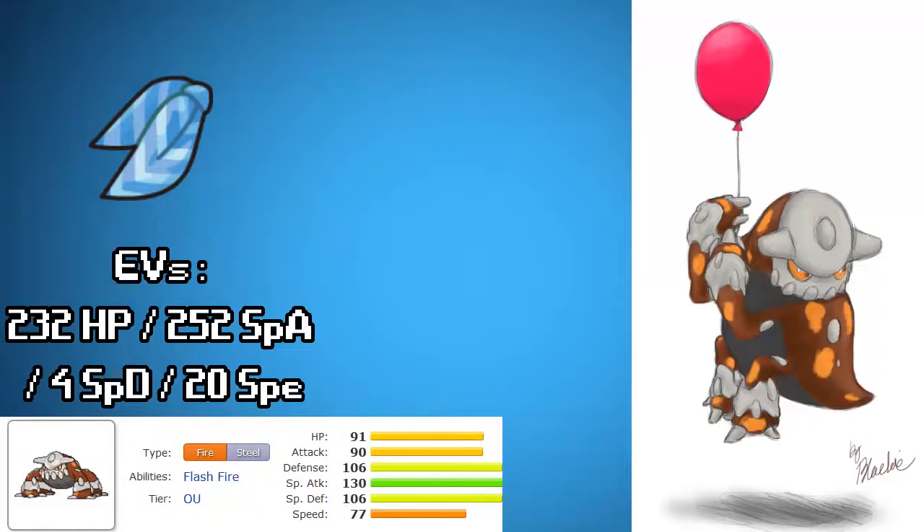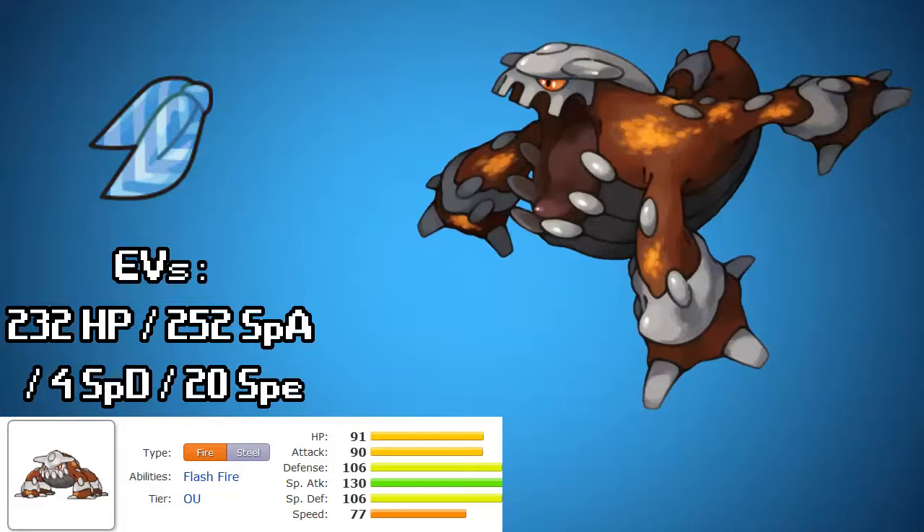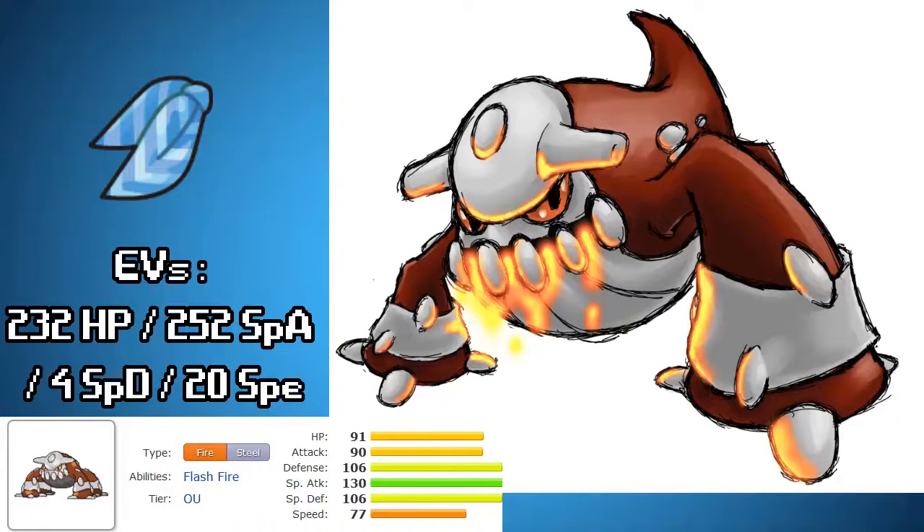Number 4 is Heatran. This spot would go to Greninja, but Greninja was removed from the metagame unfortunately for being just too awesome. So Heatran, I believe, is equally awesome with his multitude of resistances. Give him a balloon — he's good to go. He really can run a whole lot of sets. There's a Protect and Taunt stally kind of set, and he's also a pretty good offensive fighter with his 130 special attack. So if you give him a Choice Scarf, he just might catch some people off guard, which is always a fun thing to do.